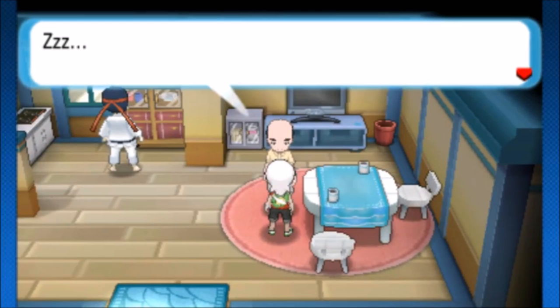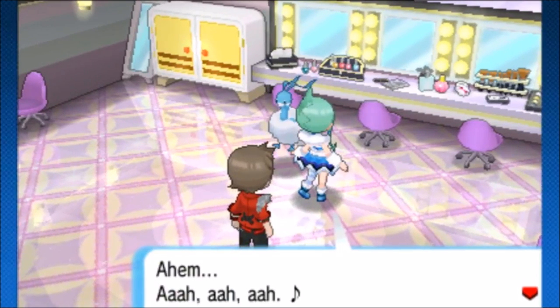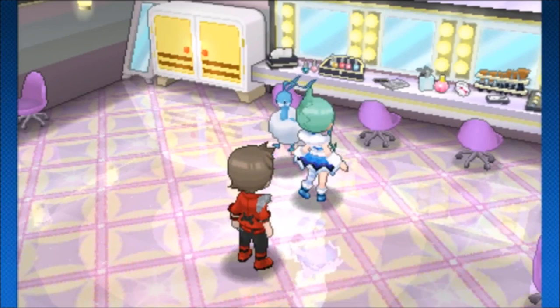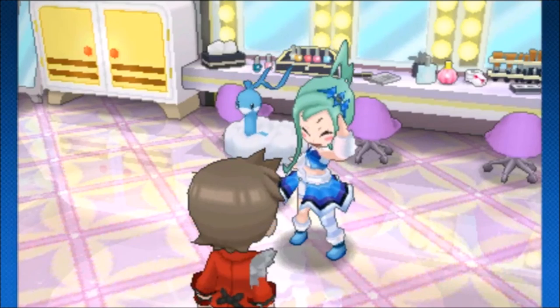That guy will give you TM 44 — leave the house, come back in, and he'll give you TM 88: rest and sleep talk. It's near the acrobike path, close to the cove. That's what I taught my Pikachu, so I can essentially just rest and mash A the whole time to get through the first couple sets.